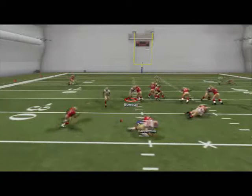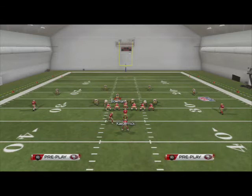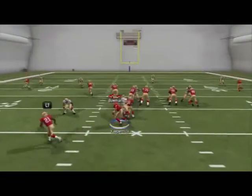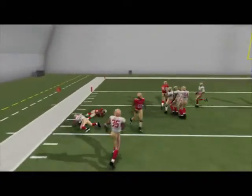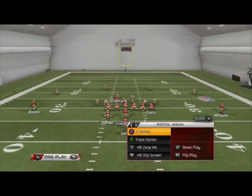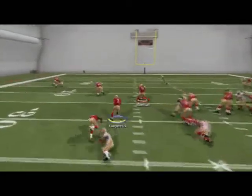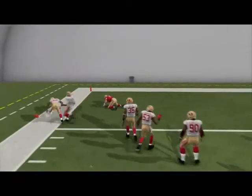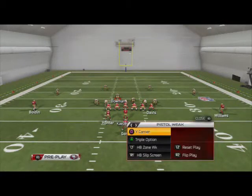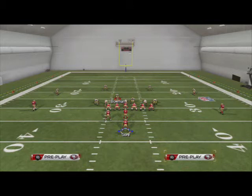The one problem with the triple option is you can't always tell whether they're going to play the quarterback or the pitch man. But if you make the correct read, this thing is money in the bank. Combined with the Pistol Strong as your main running formation, and having a quick pass out of it, it makes it very easy to have this X-Factor formation at your disposal. Now let's take a look at the passing and why I think it's one of the better quick-passing formations in the game.